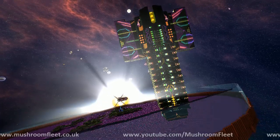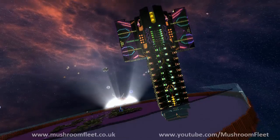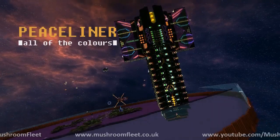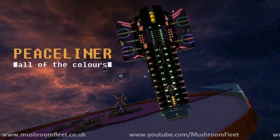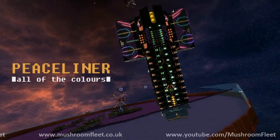Welcome back everybody. Today we're taking a look at the Peace Liner, which is currently docked down on the Purple Atoll — my current HQ. Taco's ship is also docked up in the back there. The Peace Liner features all of the colors; it's a new detailing style which I'm using for this particular ship.